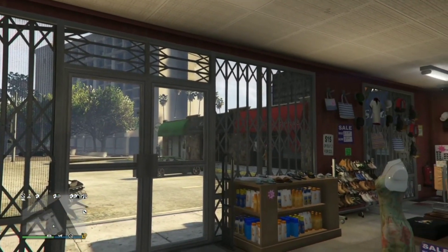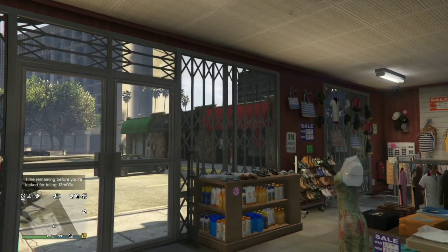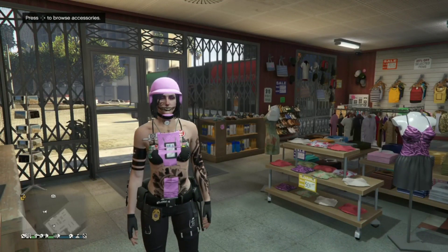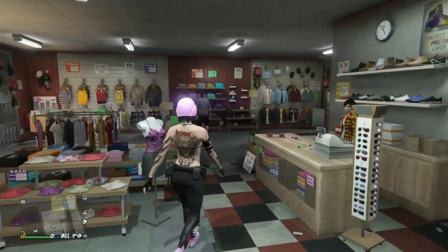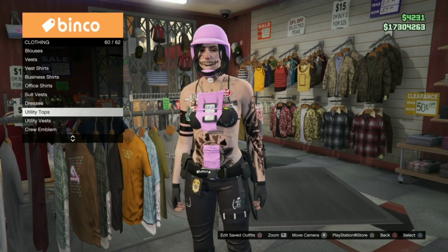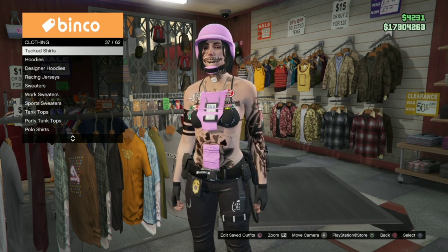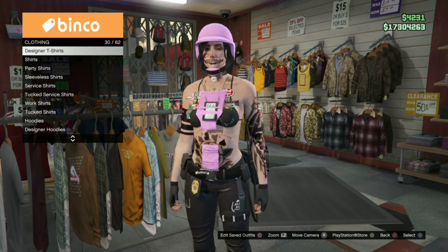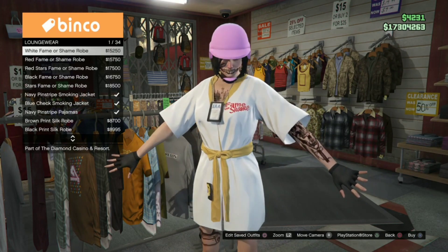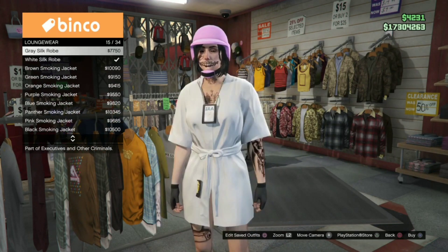Hey everyone, thanks for stopping by my YouTube channel. In today's tutorial I just wanted to show you guys two easy glitches for your female character. The first outfit we will be creating is the loungewear outfit.